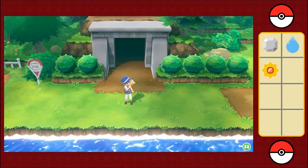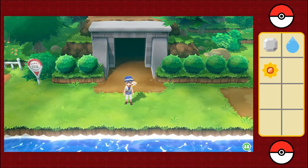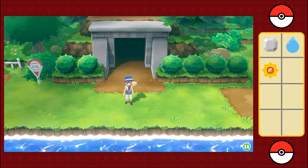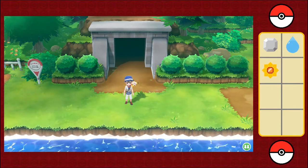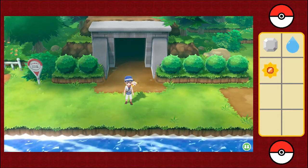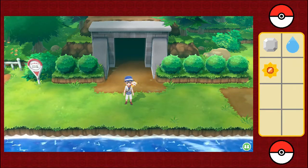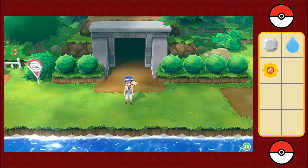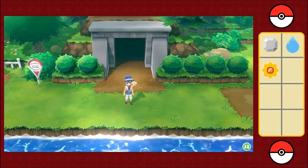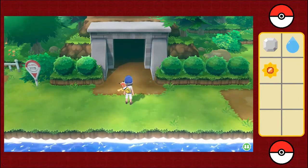Hi everyone, welcome back to my LP of Pokemon Let's Go Pikachu. In the last episode, I finally finished off the SS Anne and got the Chop Down ability — now I can cut down trees, just like the old Cut. I even had time to take on the Vermillion City Gym and beat Lieutenant Surge, getting the Thunder Badge. So now I have three badges, with five more to go, and this is where I start this episode.